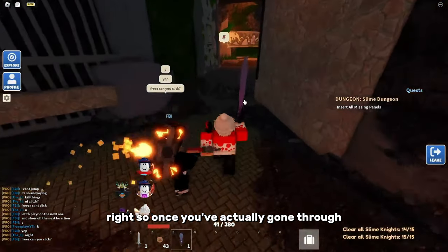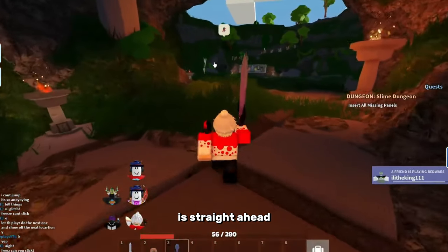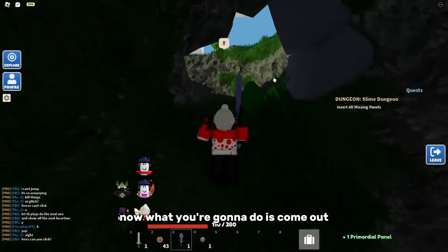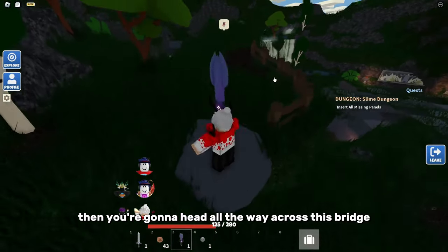Once you've gone through, you can find one of the next puzzle pieces straight ahead in this little cave down here. Just walk all the way up to it and click F to collect. Then come out and climb up here.